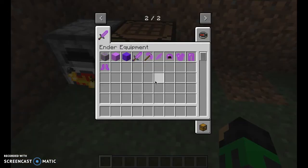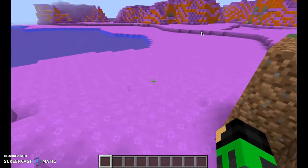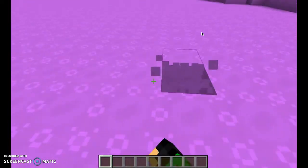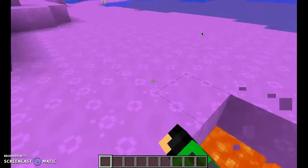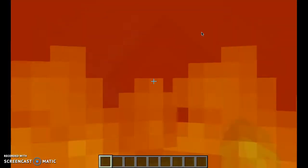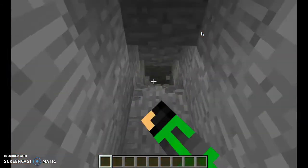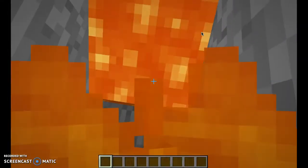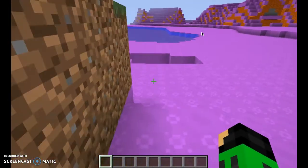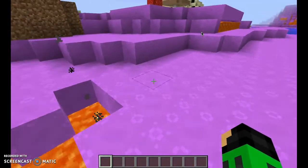Now let's look at the mobs — but before that, I want to show you this. I have a dirt wall set up here because I didn't want you to see this: the Ender Biome. It has the Ender Orb Block as its top block, and everything beneath it is always lava. If you go down there with fire resistance, you can keep mining down and give it a little tunnel, but lava will still flow. You just need to mine down with a fire resistance potion.